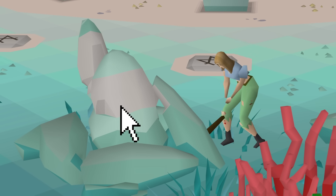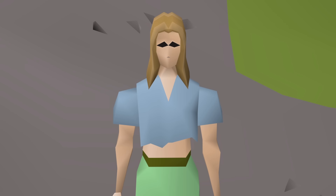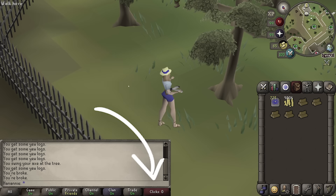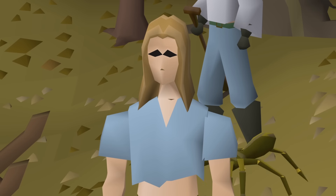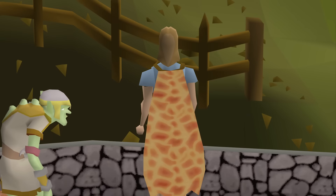Every time I interact with the game in any way — every time I move, click, access the bank, touch an NPC — if I run out of clicks, the entire client is disabled. And I am trying to do the most difficult thing you can do on any RuneScape account: a fire cape. I peaked in 2008.